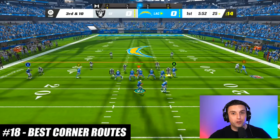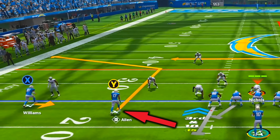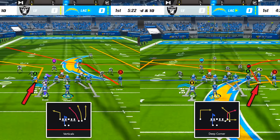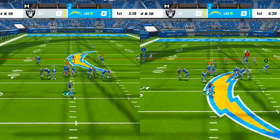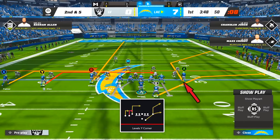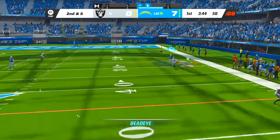Know how to identify which corner routes will get the best separation against man coverage. In general, corner routes that break harder to the sideline will get better separation. For example, the corner routes on the play Deep Corner in Gun Bunch or Verticals in Gun Trips Tight End will be highly effective against man coverage, while the corner route on Level Y Corner out of Gun Tray Y Flex will struggle to get separation.